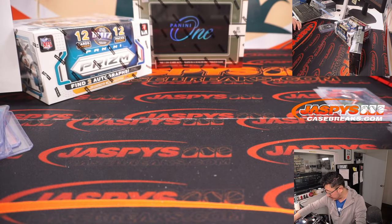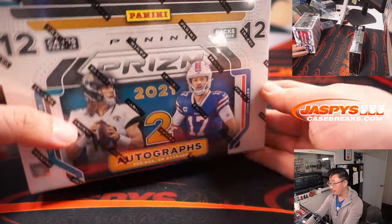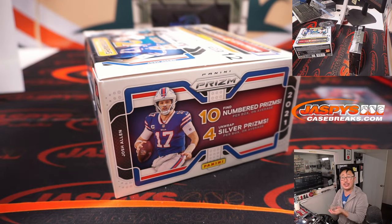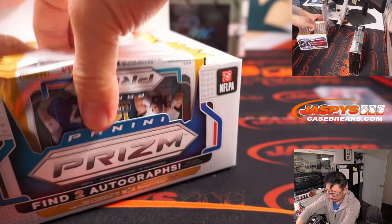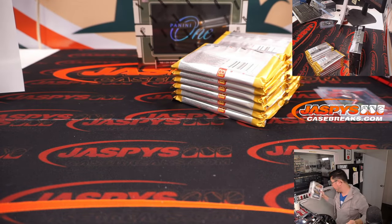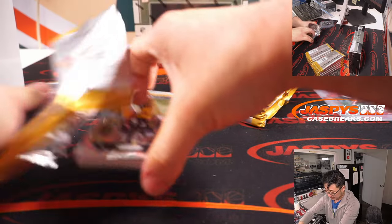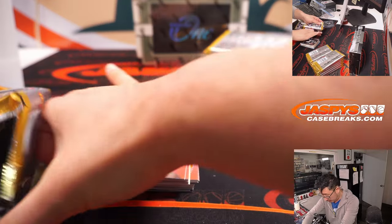Alright, that was your Clearly Donruss. This is pretty nice too — 2021 Prism Football. We popped open a fresh case, so this box is from a fresh case. The other loose boxes are with the Instagram channel at Jaspi's Breaks if you want to keep track of all that. Obviously could be really nice stuff popping out of this Prism Football. Good luck everybody — an all-card chip of course.